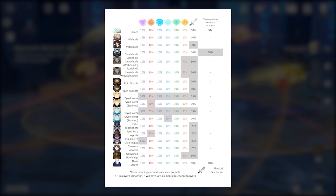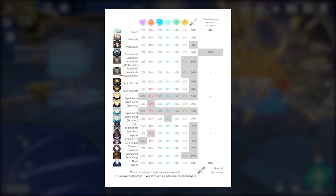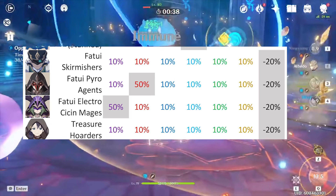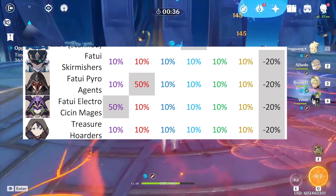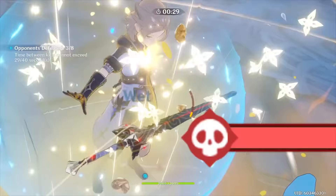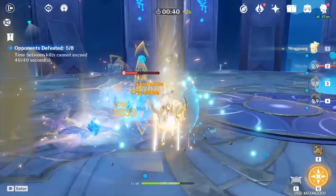Here's the graphic for all enemy resistances against the elements, and I've put it in the description so you can save it for future reference. Enemies typically start with a 10% resistance against all elements. Depending on the type of enemy, they could have either more resistance or weaknesses against certain types of damage. Fatui Skirmishers and Treasure Hoarders actually have a negative 20% resistance to physical damage, meaning if you bring Razor or any physical damage carry, you're already doing 20% more damage for free.